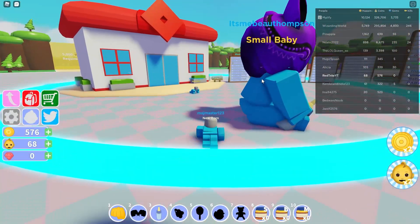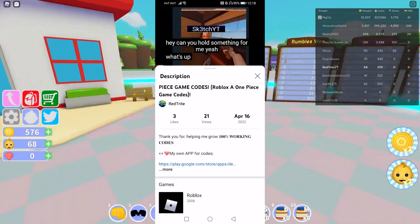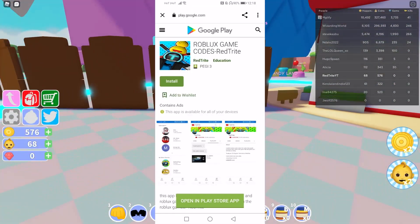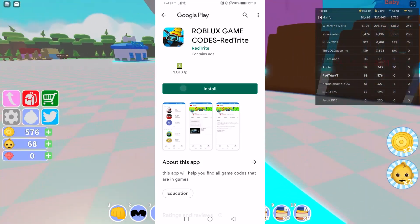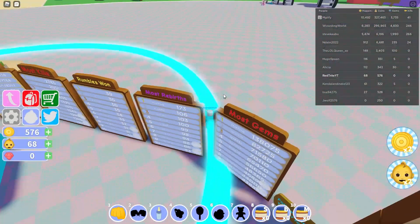So guys, this also works for boost keyways. I'm not sure it's accurate but it is also crazy that you can actually download it from the Google Play Store right now. Links are down below, so guys go download it so you can get codes faster than you have before.